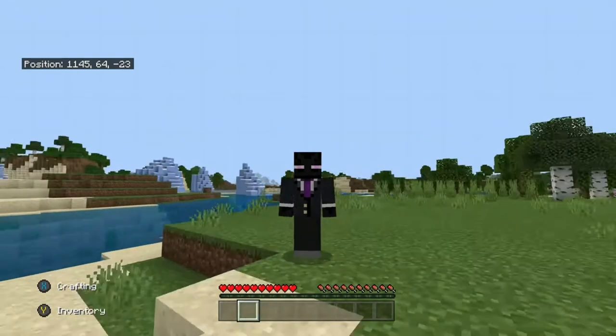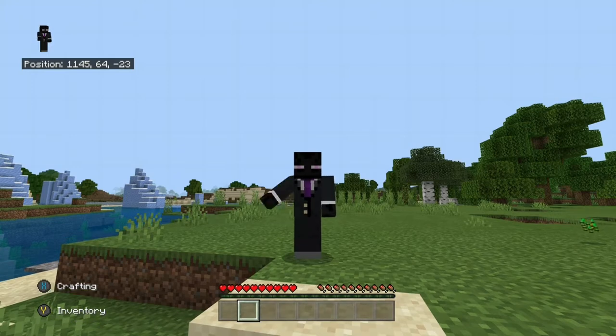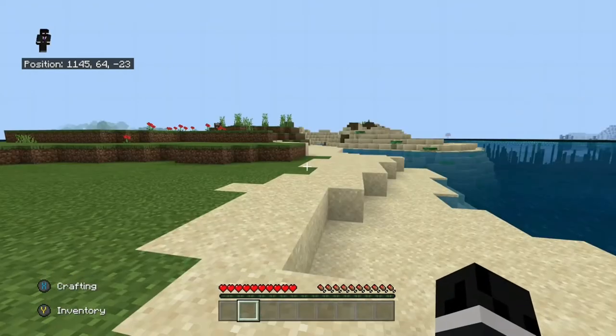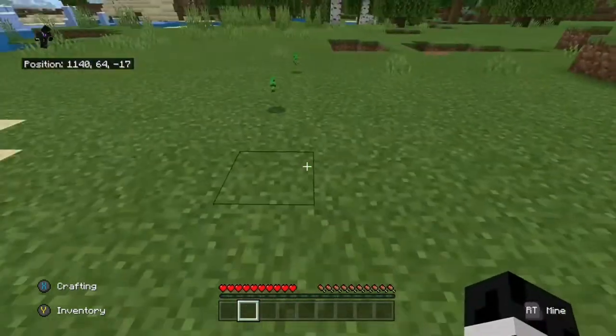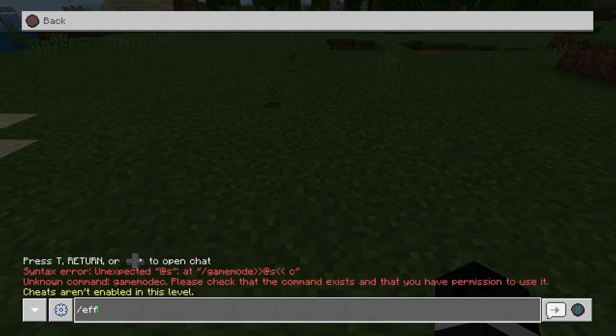What's going on? Today I'm going to be showing you how to get effects in Minecraft survival without cheats being on. You can use this to basically get your achievements. If you saw my last video, I showed you how to get any item you want, and in this video I'm going to be showing you how to get any effect you want — someone commented that down below.